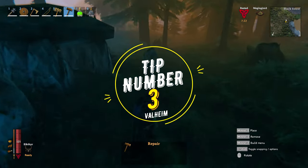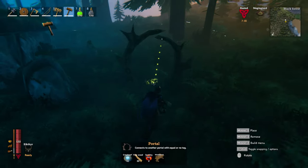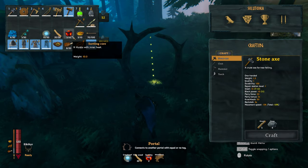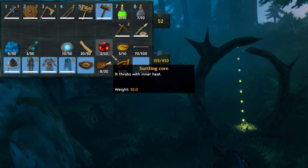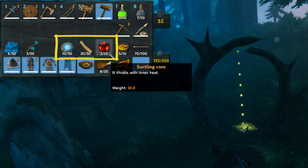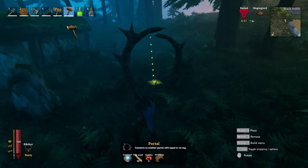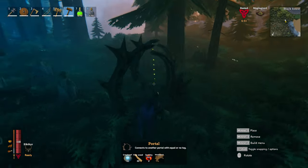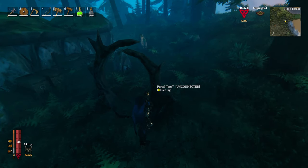Tip number 3 — something I learned the hard way — will definitely help you in your exploration. Whenever you are going on a remote exploration, build a spare portal in your main base, give it a name, then go on your voyage with the ingredients in your backpack. You will then have the option to build a portal in the far away land. When you have reached very far lands and probably discovered something cool, you can simply build your portal, give it the same name, and teleport back and forth to the main base. This is also very useful in case one of your friends dies, so he can easily pick up his body.